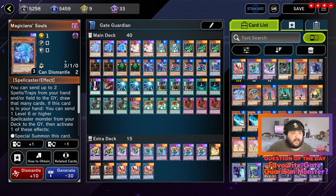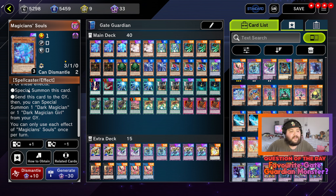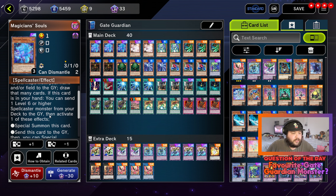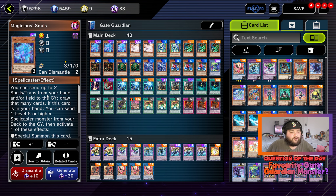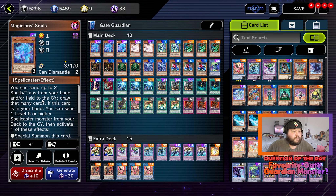We're running three copies of Magician Souls. You can send up to two spells or traps from your hand and field to the graveyard and draw that many cards. If this card is in your hand, you can send one level six or higher spellcaster monster from your deck to the graveyard then activate one of its effects — the only one you'll be able to activate is to special summon it, because we don't have Dark Magician. It also allows for a little draw power and can get another card on the field, and lets you send one level six or higher spellcaster from your deck to the graveyard, which really helps this deck.